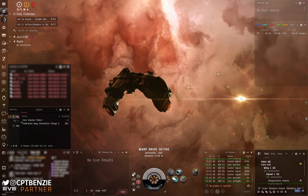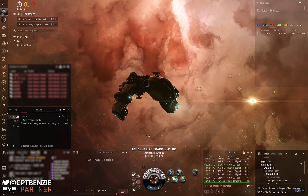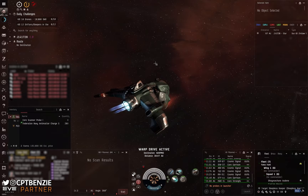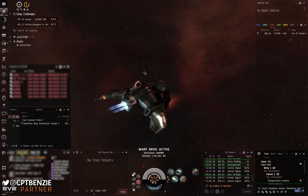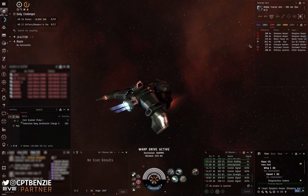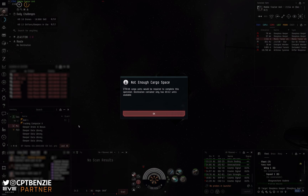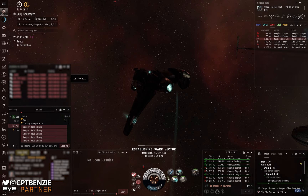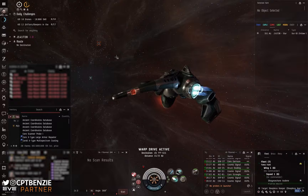The amount of loot that dropped almost paid for the whole ship — I was about 500 million short of recovering the full fit cost, which felt fantastic given the circumstances. The frigate bay escape Atron works really nicely here — a 7 million ISK ship that saved my pod and let me start collecting loot. I later grabbed my Paladin and came back to collect the rest and rat some of the site. The Drifter gets bored and warps around the C5 system if not killed, so by the time I returned, the site had despawned and the Drifter had moved on.